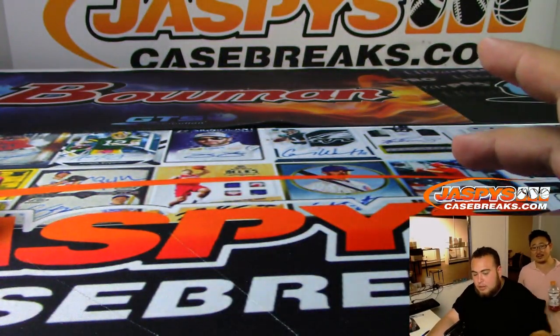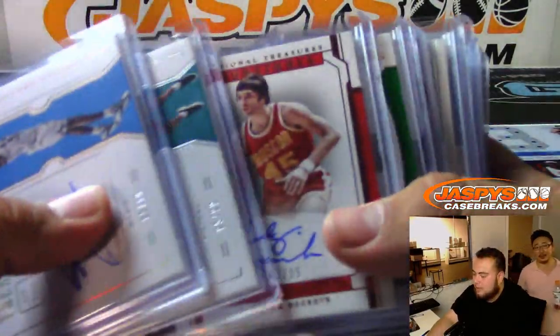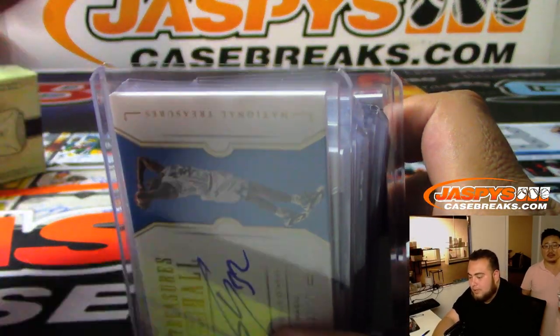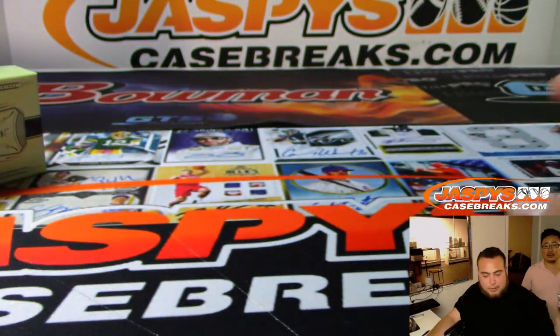There you go, everybody — that was the break. A couple of nice Luka relics, a nice Trey Young patch autograph to 49. Pretty good stuff. We'll have another case posted on the website tomorrow — JaspiesCaseBreaks.com.